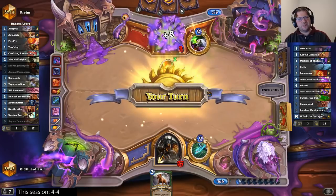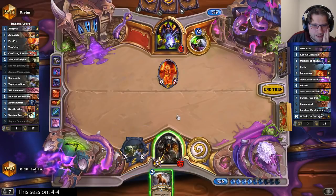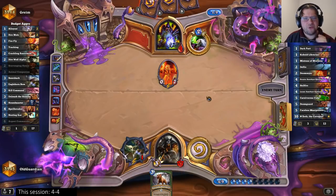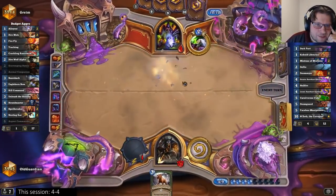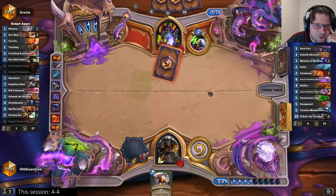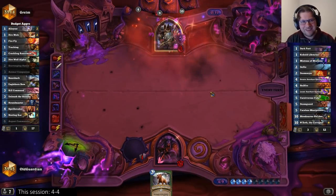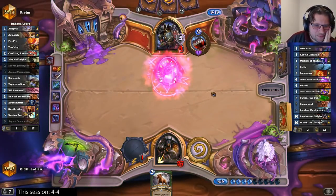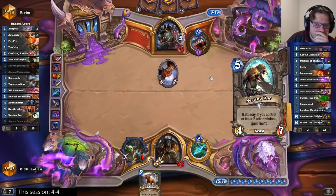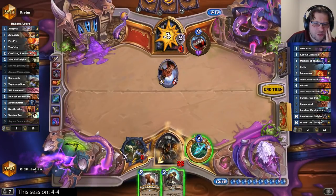And then if he has Gul'dan... There's a bow — go in with the bow. Pushing him to 3 doesn't help. But now if he has Gul'dan, it brings back a Doomguard and puts him to 9. He has Gul'dan! No! Oh no! And I have to keep hitting face.